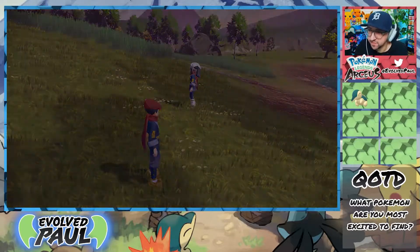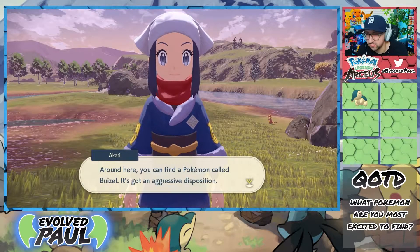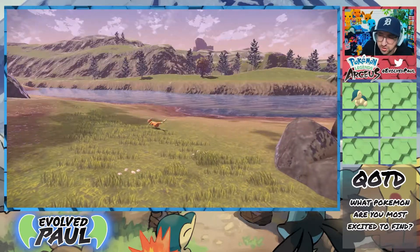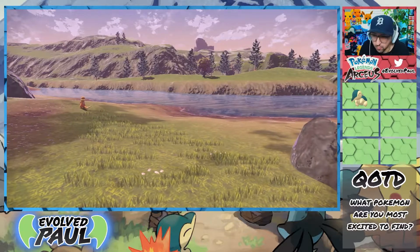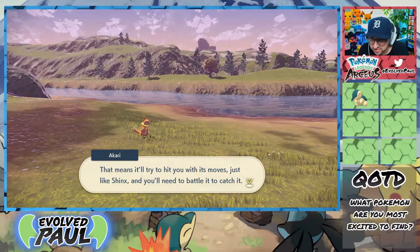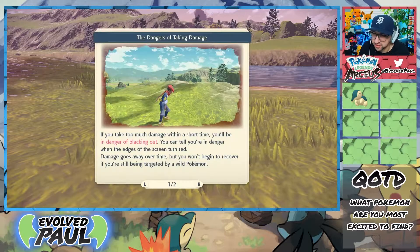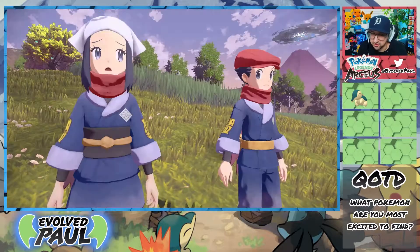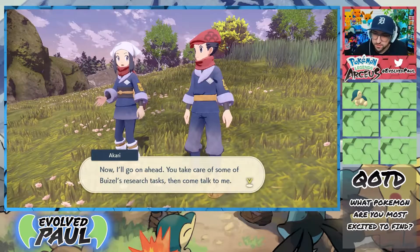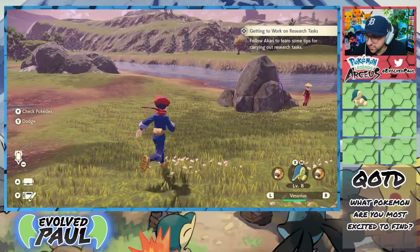What are these red stones? I've got to figure out those — those are probably ore and stuff I have to knock off and get for my crafting. Around here, you can find a Pokemon called Buizel. It's got an aggressive disposition — another aggressive Pokemon, great, and a water type too. That means it'll try to hit you with its move, just like Shinx. So you've got to battle the aggressive Pokemon — just hit X, switch your Pokemon out, and move on.